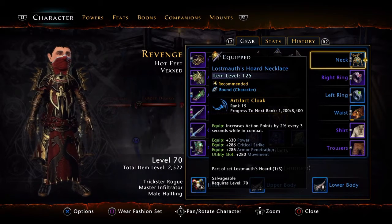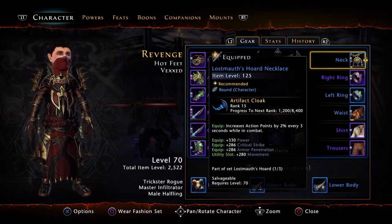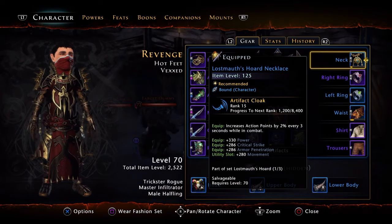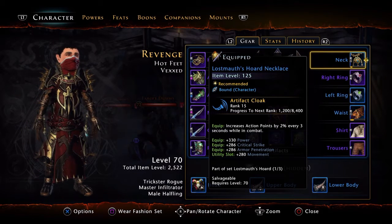I just got this Lost Moth Neck yesterday. It is absolutely amazing. Without it, Trickster Rogue is nothing. In my most recent video I didn't even have this — I just bought it yesterday. I really wish I would have had this before.